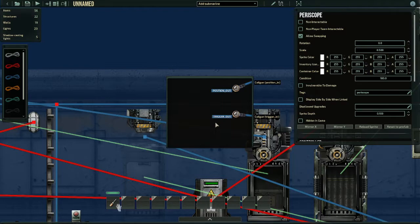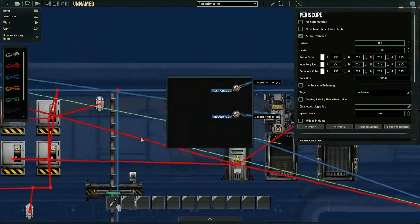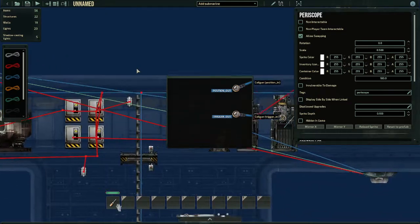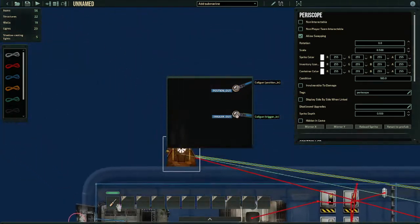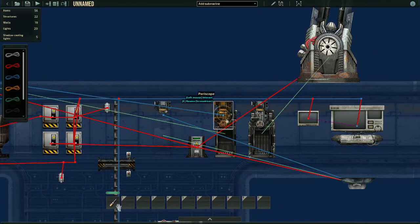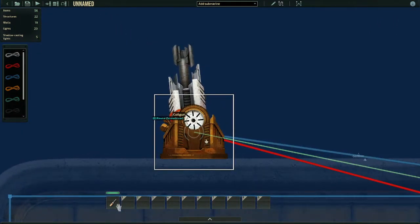For those still wondering what each of these do: 'position out' means whatever this periscope is connected to, your camera will be moved to that thing — assuming it is compatible, like a camera or a turret. 'Trigger out' means every time you send a trigger signal from the periscope, it will send that signal to whatever is intaking the trigger — which is our coil gun. So whenever you left click on this periscope in game, your camera will move to the coil gun, and whenever you left click while using the periscope, the coil gun will fire — assuming it has power and ammo.